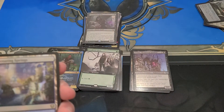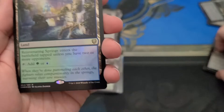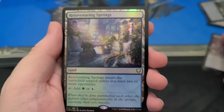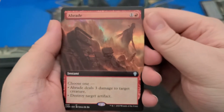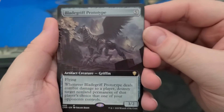I've only been playing Magic for eight years — like, he was working on this when I started playing Magic, when we both really started playing Magic. Got another Foil Land, Rejuvenating Springs. Full Art Braid.